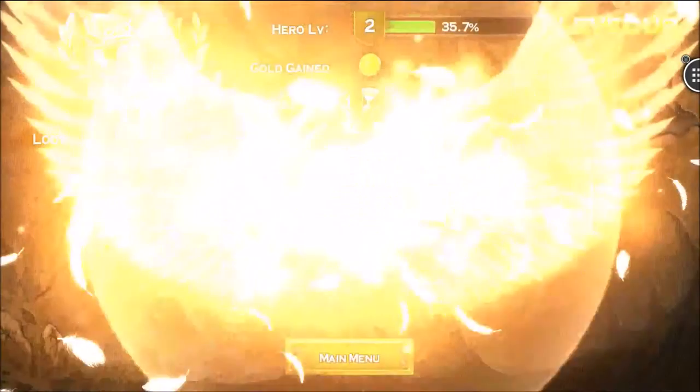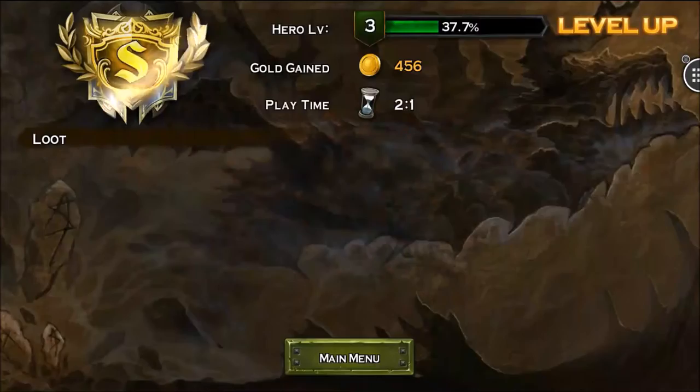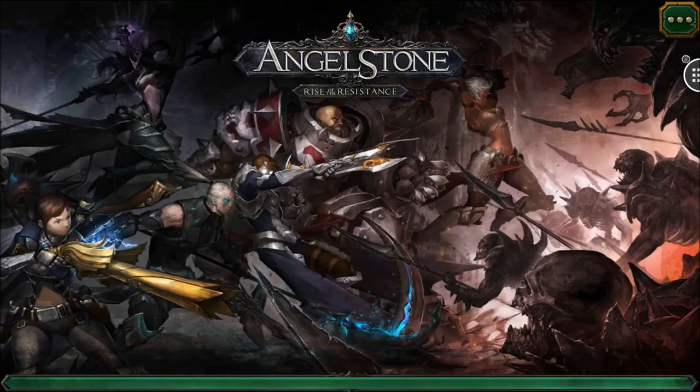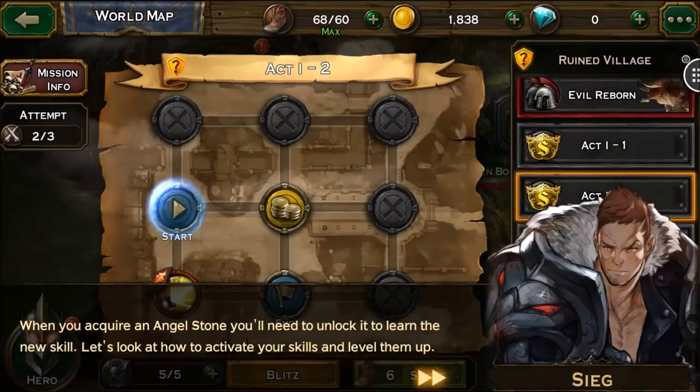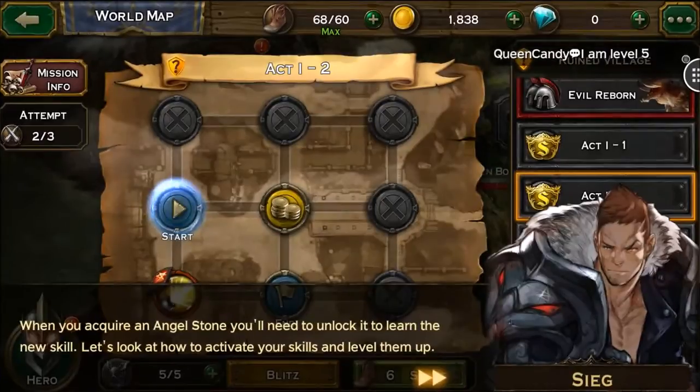Paralysis Herb attained, level up, Plastic Explosive obtained — plus Iron Ore and Paralysis Herb. This is getting more interesting. When you acquire an angel stone you'll need to unlock it and learn the new skill. Let's look at how to activate and level them up.